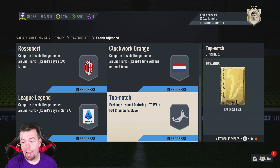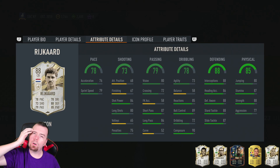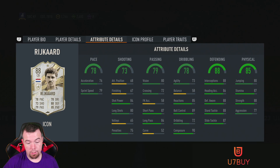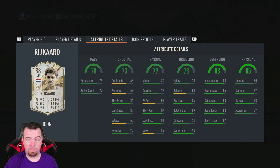To do this entire Frank de Boer SBC you're looking at 217.75k — so about 210 to 215k with bids and snipes. You get 70k worth of packs. You can very easily save 30k with FUT Champions cards, so if you've got three TOTW or FUT Champs cards untradable that's 30k saved, dropping it to around 185k. The tradable version was 255k when I checked, so if you can get it done for 185k and you get 70k worth of packs, it's definitely worth it. This card can definitely be a lengthy unit.